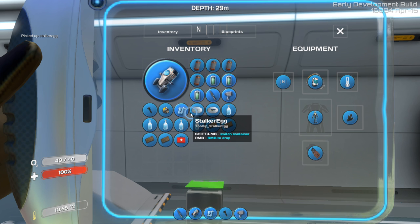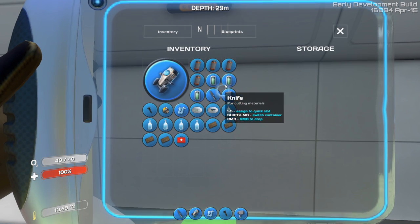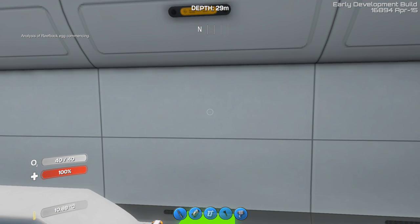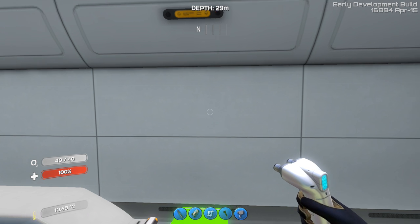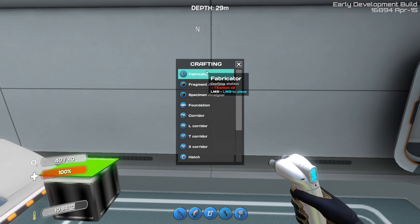They already have their icons here. Let's put the reefback egg into the analyzer — keep an eye on the top left side of the screen. Let's put the reefback egg in first. 'Analyzing of reefback egg commencing' — it says that in the top left. New technology created: specimen analyzed — unlocked cartilaginous shell. And now wait for it — boom: unlocked skelonian structure. New technology unlocked: cartilaginous tissue.